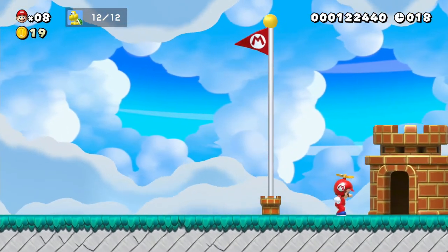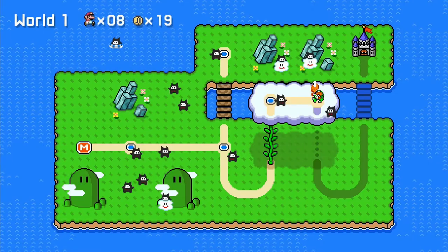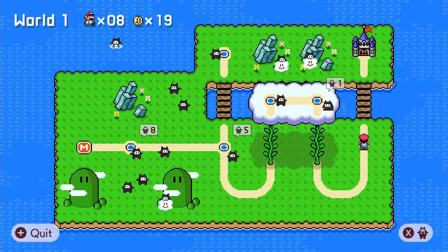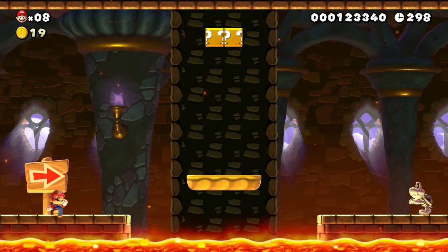I could have gone for the one-up but I got in a big hurry because I was running out of time - my fault entirely. I paratroopa-panicked on that one. World record holder is wearing a cool Hawaiian shirt and has a manhole cover on his head - sounds like the epitome of cool. Let's move on - step aside ninja, I've got a castle to search for a princess.